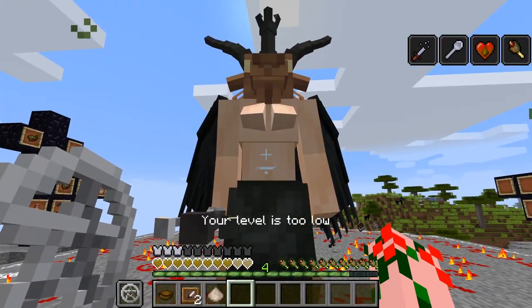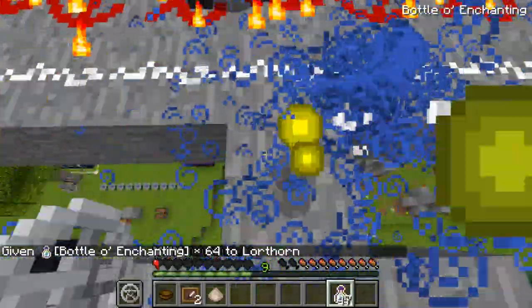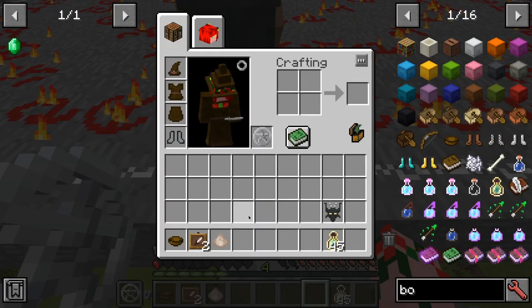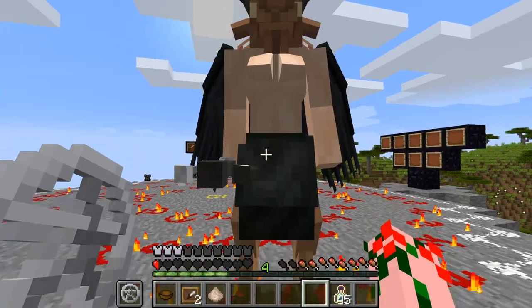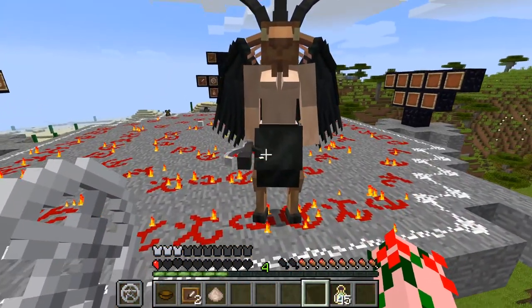Once you pledge, Lord Baseloth will like you. And then, if you have enough levels and you've got a Demon Lord to like you and you talk to them, they will give you a new Pact. So he's giving me the Pact of Devouring Rage. Absolutely no idea what it does, but the Demon Lords give you various different Pacts when you do stuff for them.